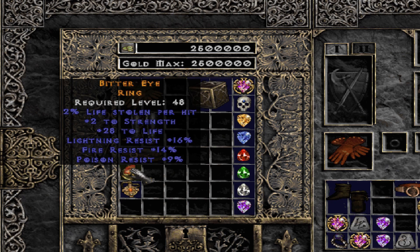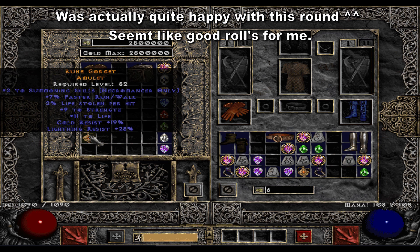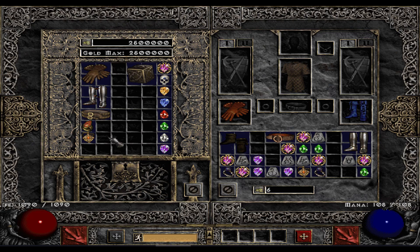If it had not been such a low amount of poison resistance, and instead had cold resist also, it would actually have been decent enough stats. And then the amulet — if it had been plus 2 to all skills instead of just summoning skills, it would definitely have been decent. 7% faster run/walk is great to see, life leech, strength, life, cold resist and lightning resist — very good stats overall. It's just the skills that are not really that interesting. But yeah, a good round for the blood items.